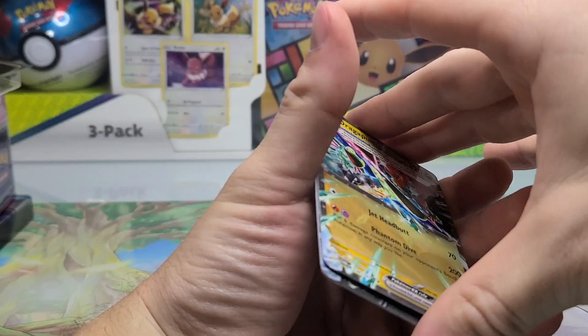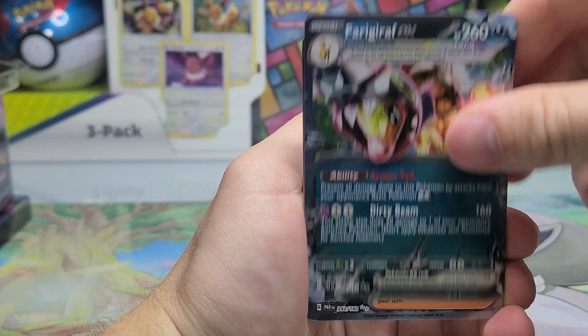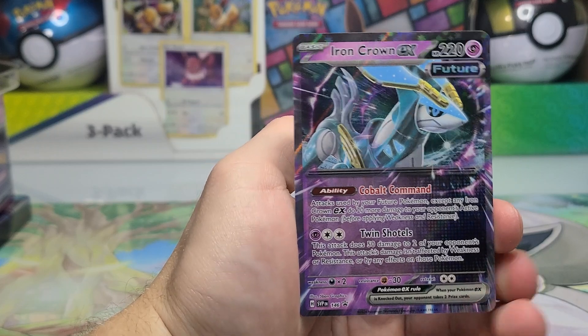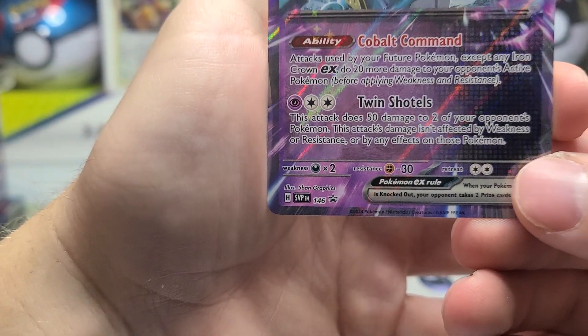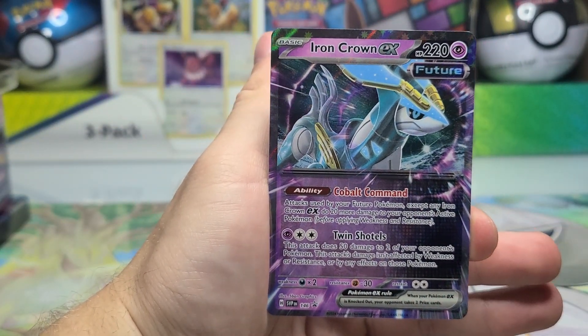Here are the hits we got today: Dragapult EX, Farigiraf, Rourke Full Art, and our promo — three hits and a promo, Iron Crown EX Blackstar Promo 146. I'll stop recording, put this in the binder, and I will see you guys tomorrow.